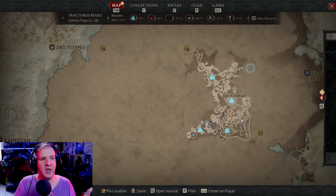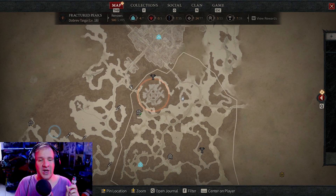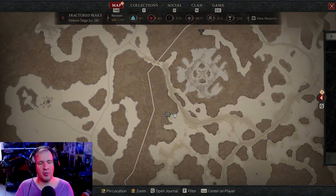Usually 5 to 10 minutes. And you will usually know where they are happening because you look at your map and you will have this orange little outline showing where you need to go. Head over to it, take part in an event, and complete whatever it might be. You can also get your hands on the orbs by completing dungeons as well, and there is also a possibility of getting the orb from some quests — but not every single quest.